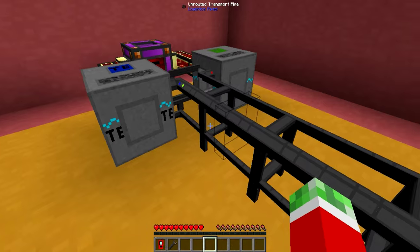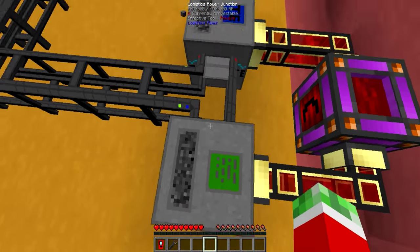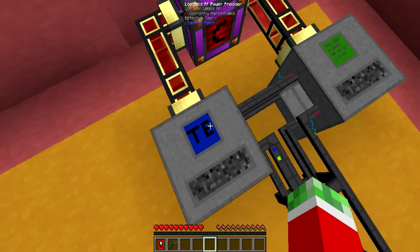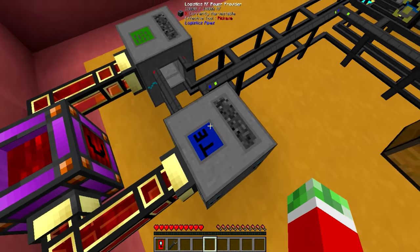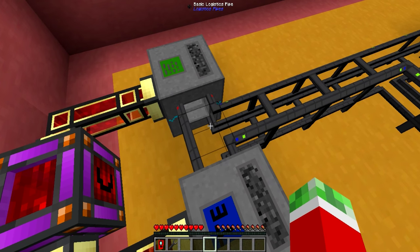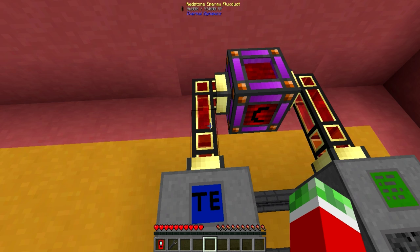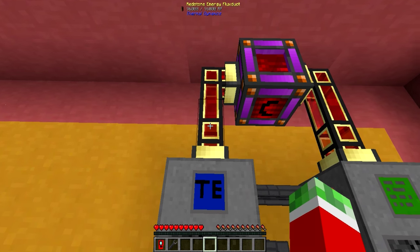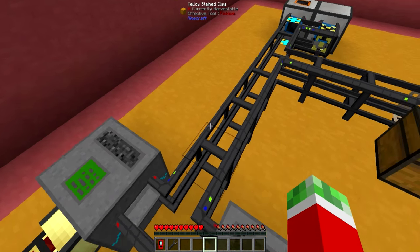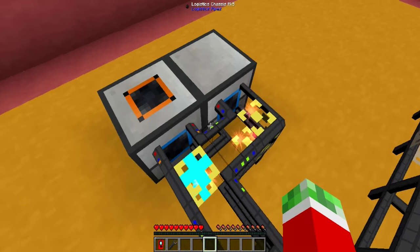First of all, like any Logistics Pipes system, we got ourselves a Logistics Power Junction right here, supplying power to the actual Logistics Pipes network. Then on the other side, we got ourselves a Logistics RF Power Provider, making use of the episodes where I talked about how you can transfer Redstone Flux power through Logistics Pipes to machines. Then some basic unrouted pipes right here.